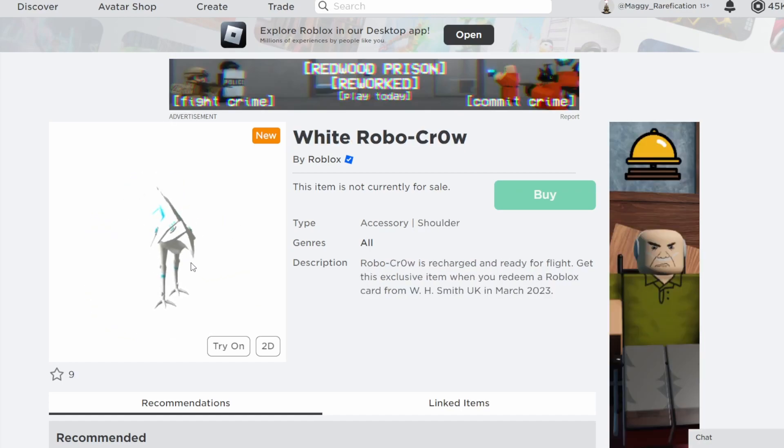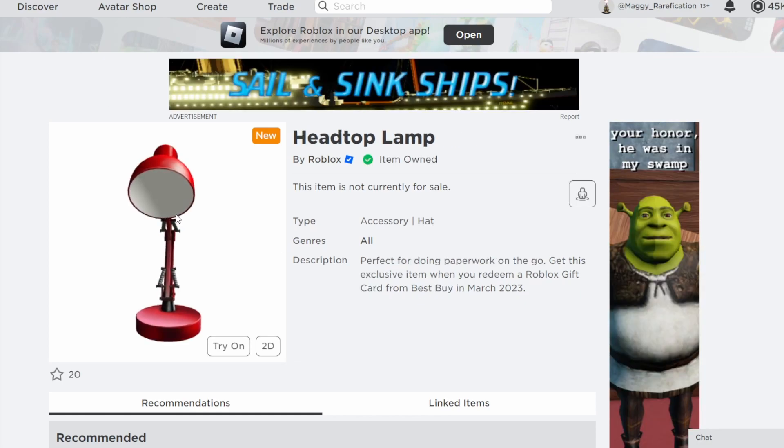Next up we have White Robocrow, which is also a retexture — this time of the Robocrow item. It looks pretty cute; I think these bird items are pretty fun, so it's definitely a nice choice to retexture. If you want to get this little bird shoulder friend, you can get it from WH Smith in the United Kingdom.